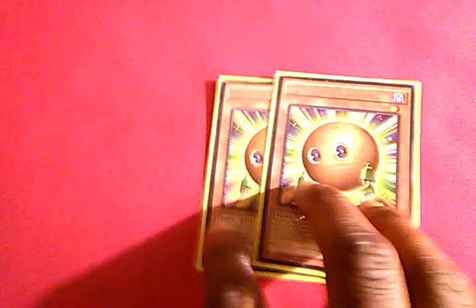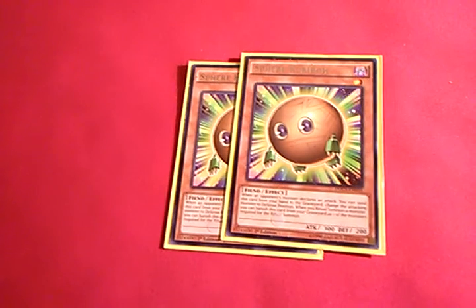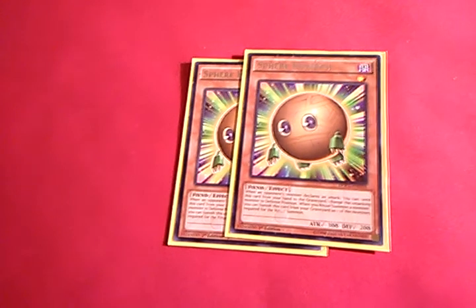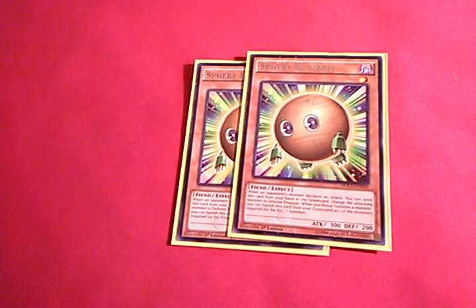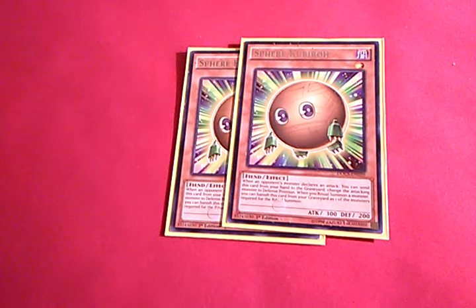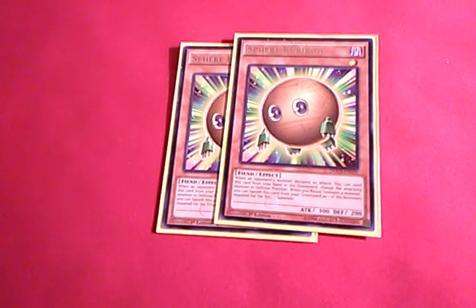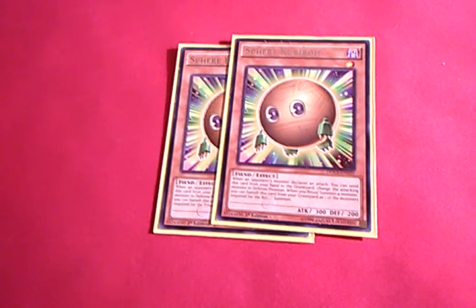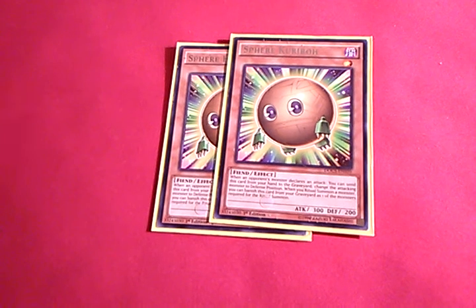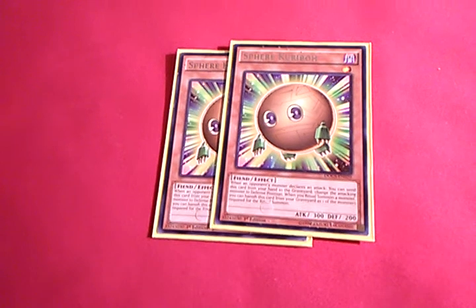Then Double Sphere Mode. It's actually a very good hand trap, especially in a deck that doesn't have very much defensive capability — this deck is pretty much all in. When my opponent declares an attack, I can discard this card from my hand and change that attacking monster to defense position, and it doesn't target. I can also banish him from the graveyard for the Ritual Summon cost of BLS. Very solid — Double Sphere Mode.